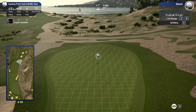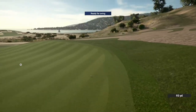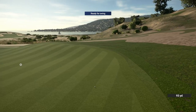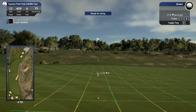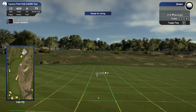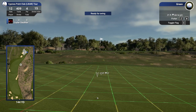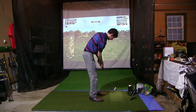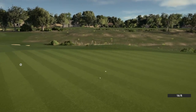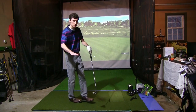91 yards left in here from the mulch. Big green to work with. Let's see if we can get this 56 somewhere in the middle. Settle in there, maybe a little kick left, friendly bounce. We spun that a little bit out of the mulch, which is nice. Putt for birdie, let's go. Last round we couldn't get any of our 20 footers to drop. Left to right on this one, downhill. Just outside the edge, but tap-in pars, no sweats.